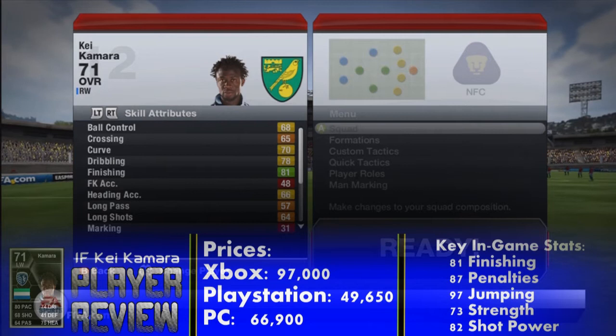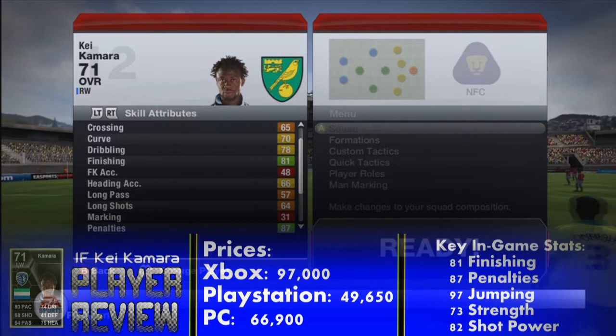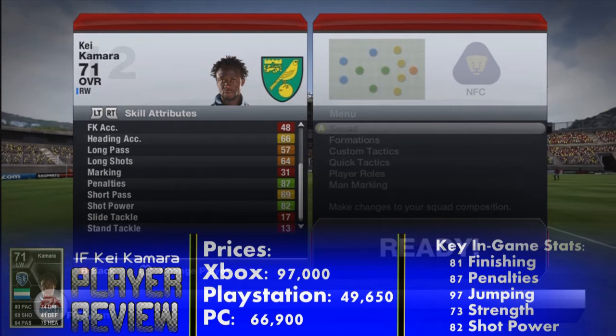Now I'm going to have a look at his in-game stats. You can pause the video if you want to have a look at them in detail for yourself. The key ones I picked out are 81 finishing, 87 penalties, 97 jumping — which is crazy — 73 strength and 82 shot power.